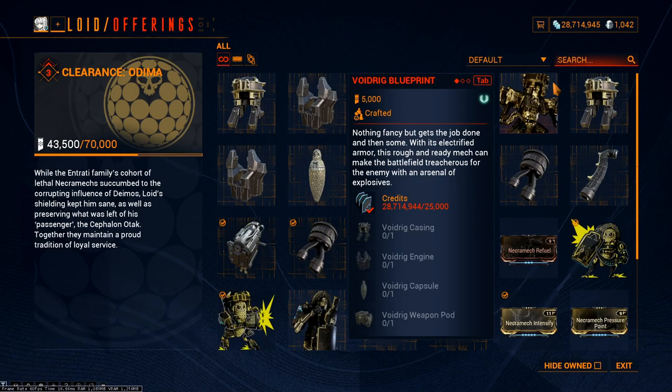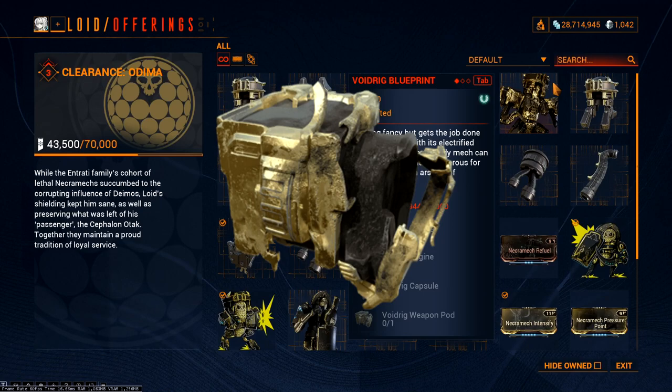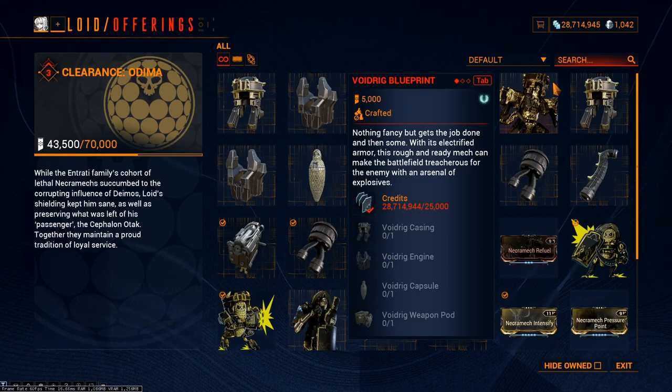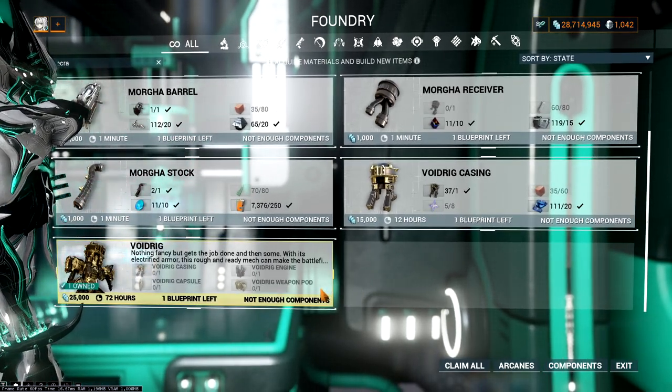Also, one more thing: the Necromech parts are also blueprints, which means you will have to craft them before combining those parts with the main blueprint. The damage Necromech parts that are needed can also be found through the Isolation Vault — they have a chance to drop from the Necromech. By the time you've collected enough Orokin Matrix to both level up and buy all the parts, you should have enough damage parts by then. If not, you'll have to farm more. For each part, it will take 12 hours to craft, and to build the mech it will take another 72 hours, or 3 days.